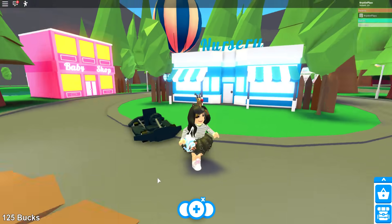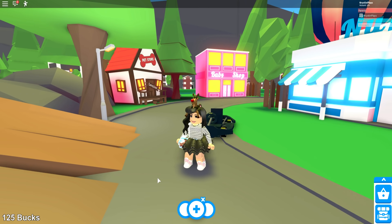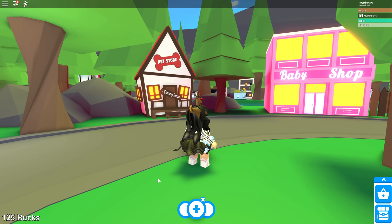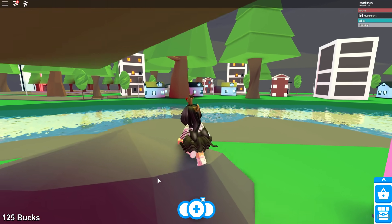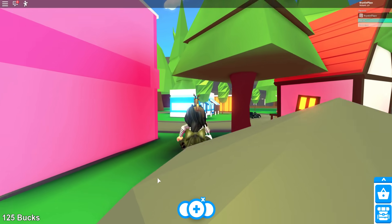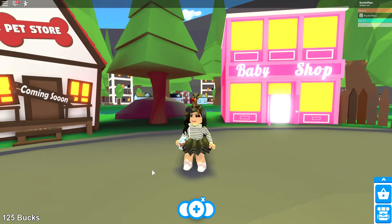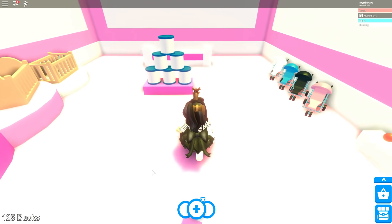Everything looks so different — you can definitely tell the graphics have been really improved over time. There was a pet store that showed up. Look at the background over here, all of the homes and stuff. The water still looks the same. I think what we should do is check out the pet store — it says 'coming soon.' Can we go in the baby store?